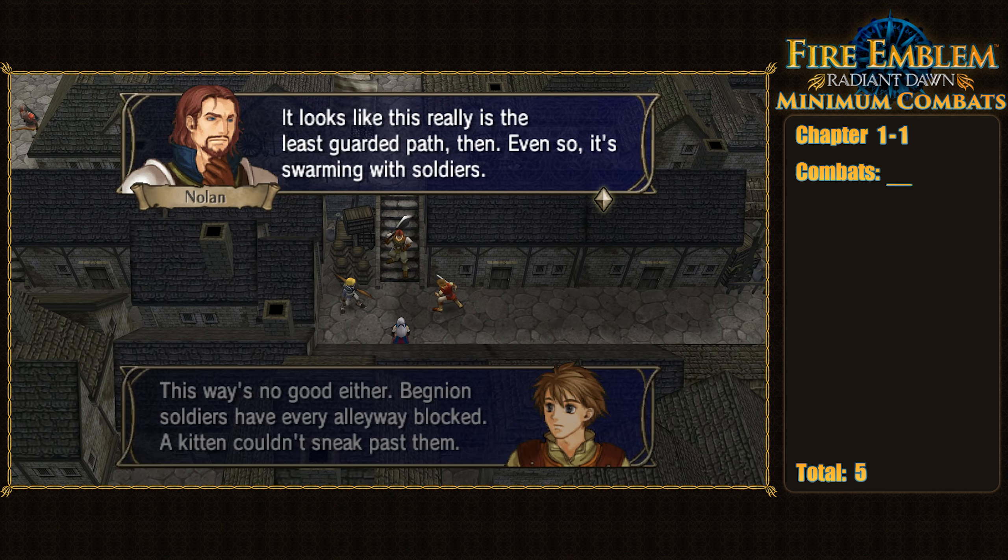Since the green units weren't going to move to fight enemies, we'd need the enemies to take the initiative instead. My main strategy was to get as far away from the enemies as possible so their AI targeting would make them move toward the closer green units. Upon starting the map, three enemies always start walking toward us, so we still had to take a few unavoidable combats immediately. Edward took out the Myrmidon on turn 1 enemy phase, then picked off the approaching fire mage, while Volug easily one-rounded the soldier — but only after Sothe grabbed the Master Seal from their inventory.